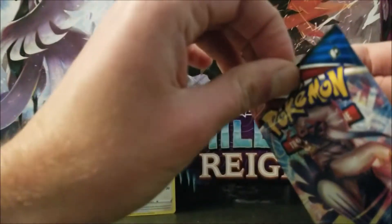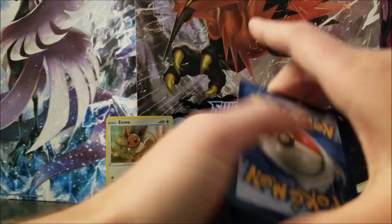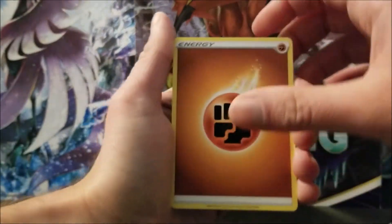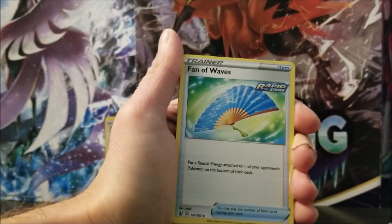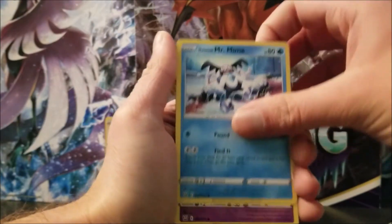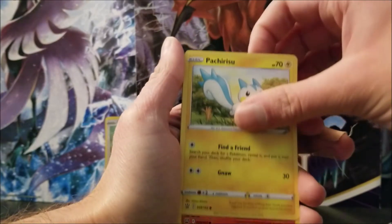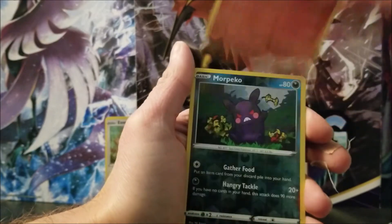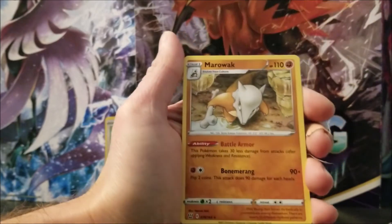Second pack. Fighting Energy, Dotler, Fan of Waves, Pignite, Galarian Mr. Mime, Valtoy, Mianfu, Petro Risu, Tepe. Reverse is more Pico, that's an uncommon, and the rare is a Marowak.